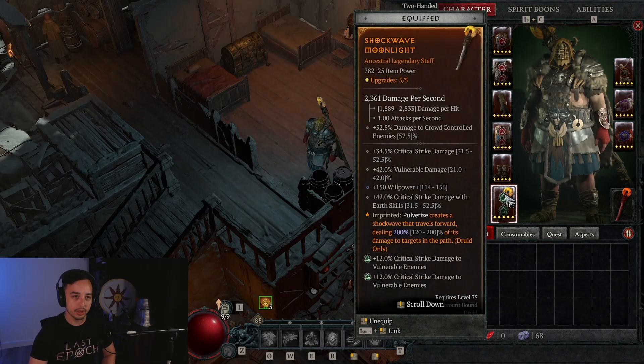On your gloves you want to go with ranks to pulverize, attack speed, critical strike chance, and willpower. I've done a little bit of math and willpower seems to be better than critical strike damage here, which is why you go for willpower. On your boots, what I have is movement speed, dodge chance against distant enemies, willpower, and intelligence — I'm basically trying to get as much movement speed as possible. Ideally I'd like movement speed and movement speed after killing an elite, but the other stats I'd want are damage reduction while injured and possibly spirit cost reduction, all stats, or willpower.